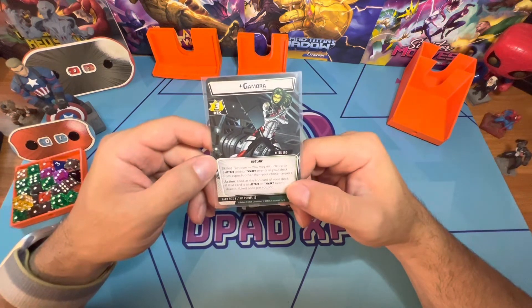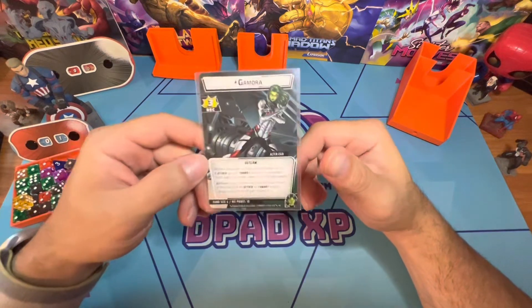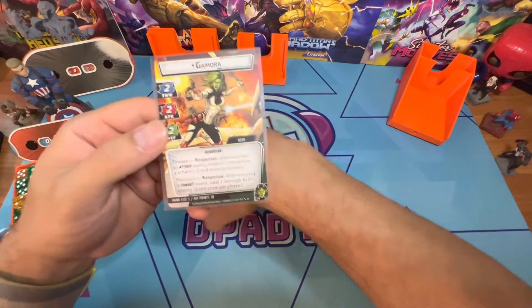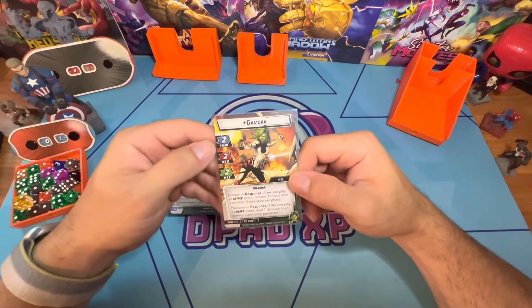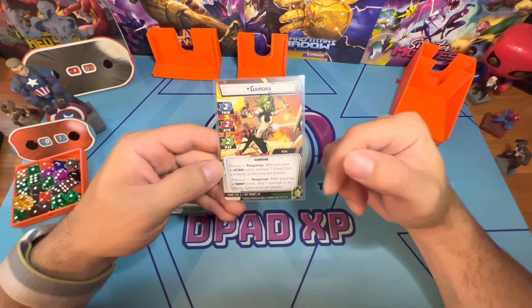She has an action: look at the top card of your deck; if that card is an attack or thwart, draw it. Limit once per round. Very good move right there. Then we have the actual woman herself — the most dangerous person in the galaxy — two, two, two across the board. Very solid stats.